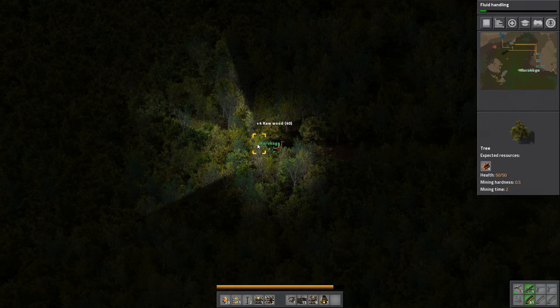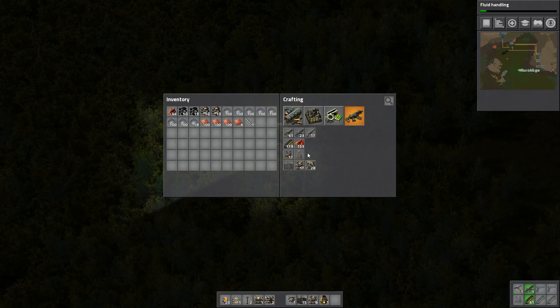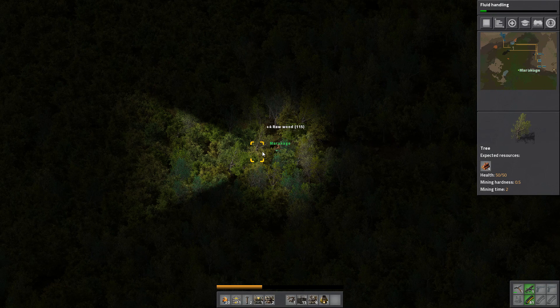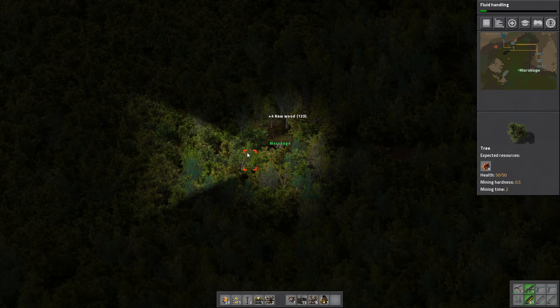We could actually make some bombs. Do we have the resources available? We don't actually have them. We could grenade the forest and just do it the easy way. I like doing that.